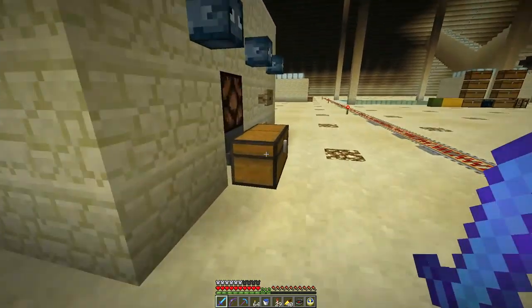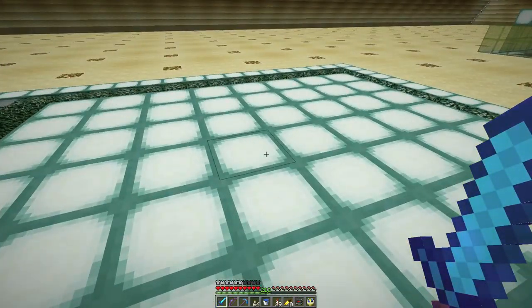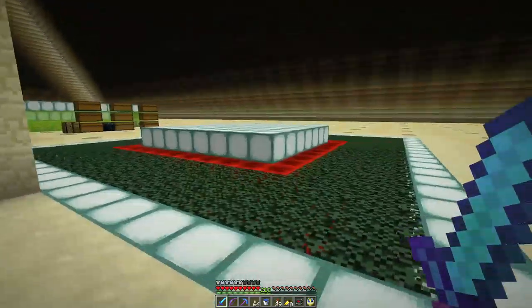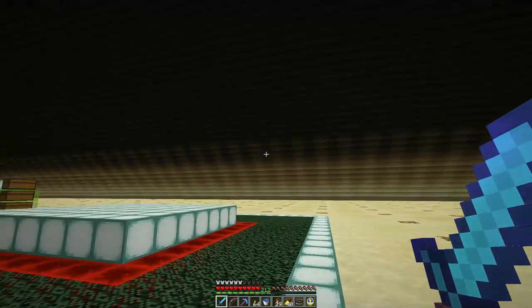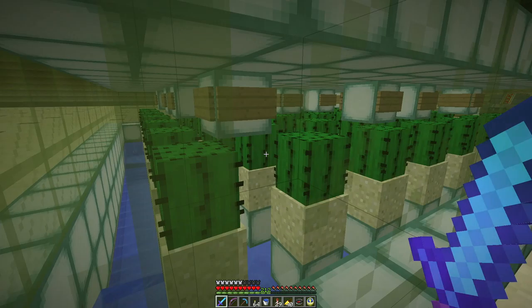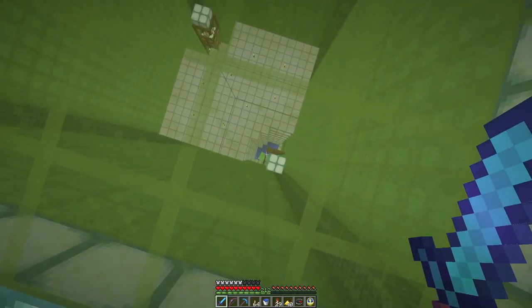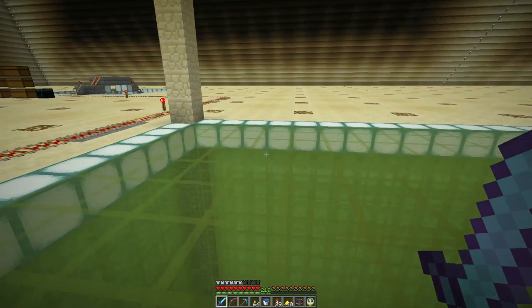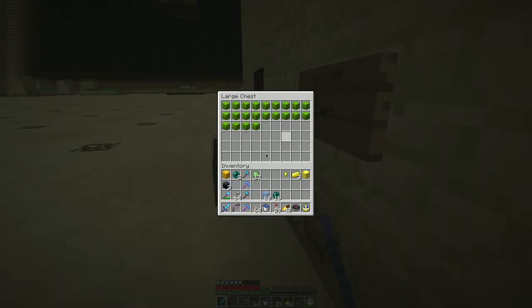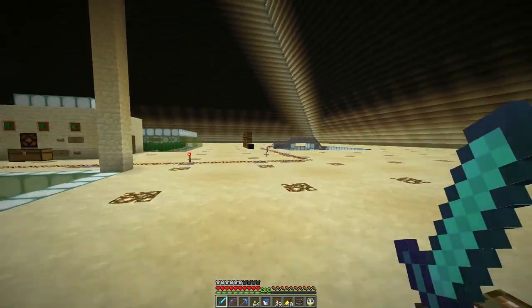I also have shulker boxes full of ink sacs, but this squid farm will no longer work under 1.13 because we're in a desert biome and squids need a river biome. I may relocate the squid farm over that way. Then there's a one-chunk cactus farm and a one-chunk slime farm — not the most efficient slime farm in the world, but it generates slime, and you only need so much slime.